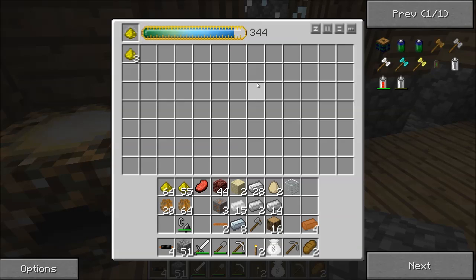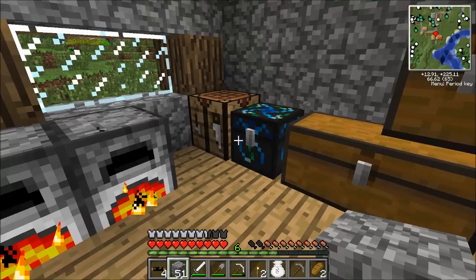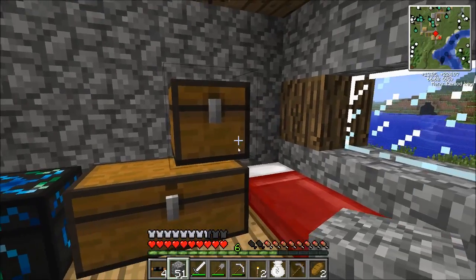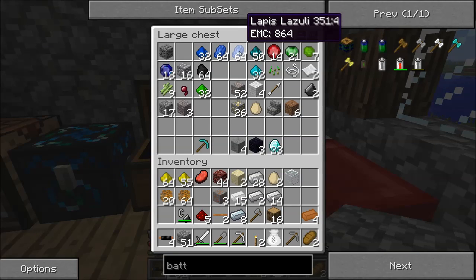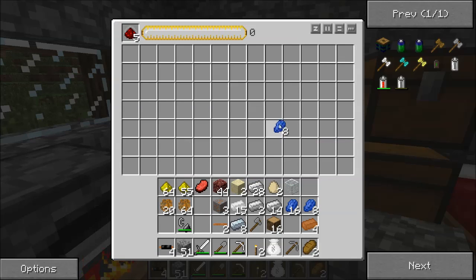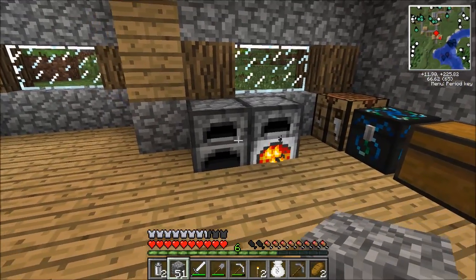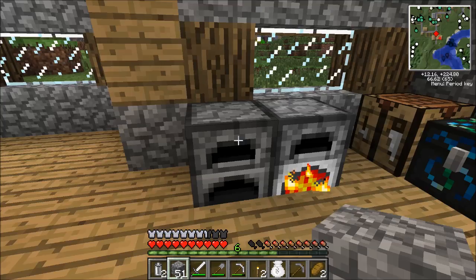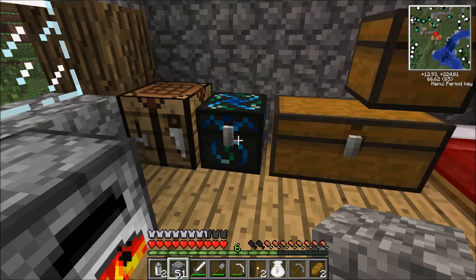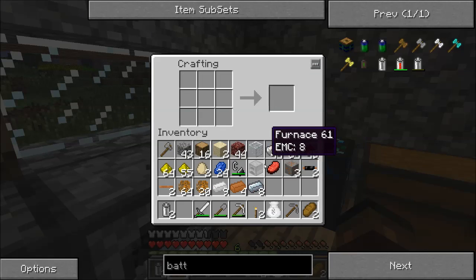Now if I check back over here, I've got three of these glowstone dust made for almost nothing - almost four. So if I keep this running and keep upgrading, I can get a whole bunch of stuff. I need redstone as well, which I don't have much of. Lapis has a huge amount of EMC, so I just need a little and I can get a whole crap ton of redstone. Lapis is not used in a lot of crafting recipes. I'll just keep that brewing.